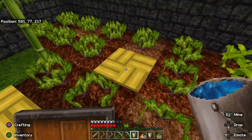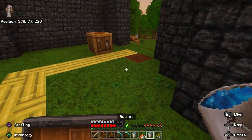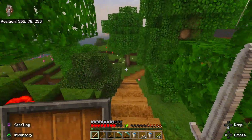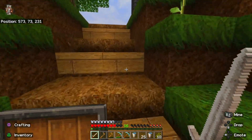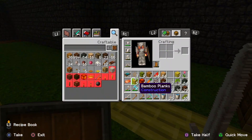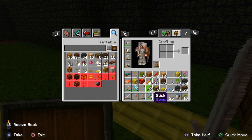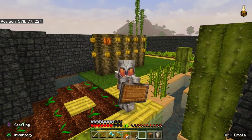Oh, I gotta get to bed! Second one done — boom, they're refilled. Now let's grab water and I'll see you guys in the morning. Alright, we're making it back — now I can see what we need: cactus, melons, cocoa beans, carrots. And that should be it, so let's do that right now.